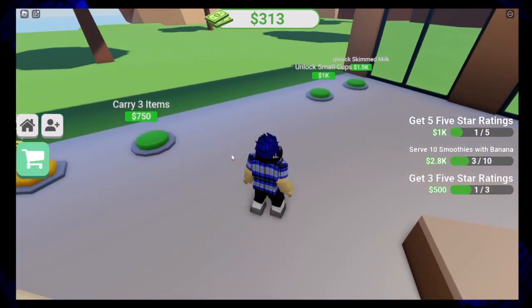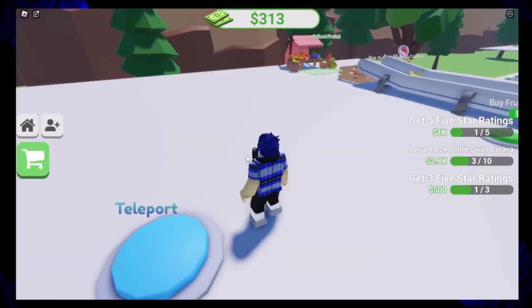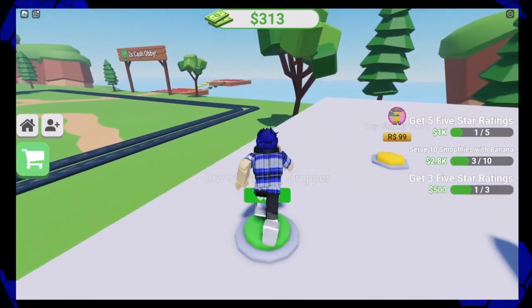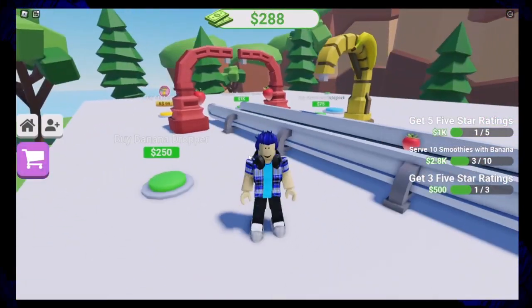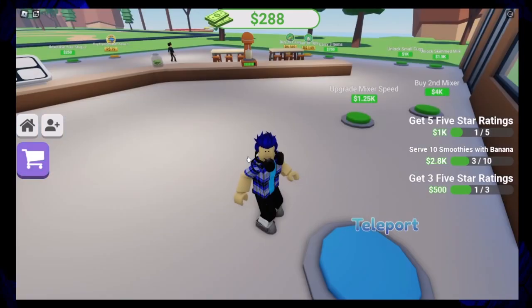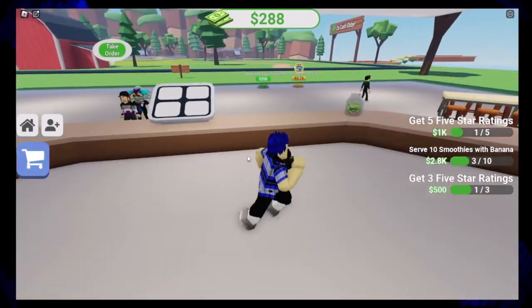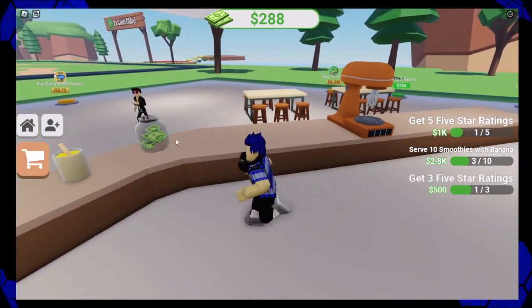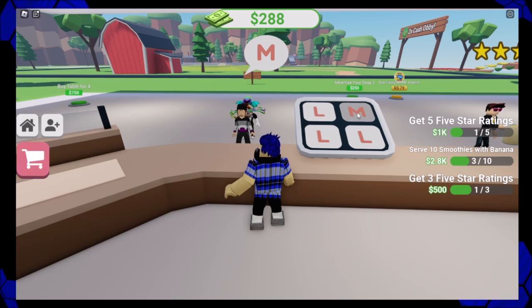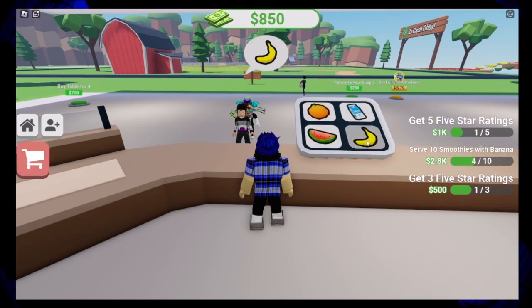You guys should buy tables, yeah. Banana and strawberry. Now it's got stuff that I can actually use. I don't think it would show you stuff you didn't have. When you take their order you click on the keypad. There was stuff on the keypad I didn't have. Banana, banana — also look at how they only want a medium cup.